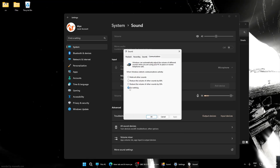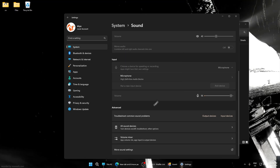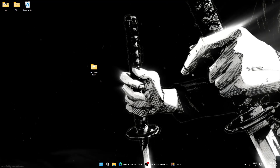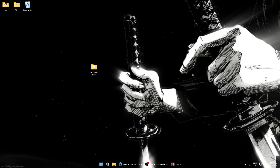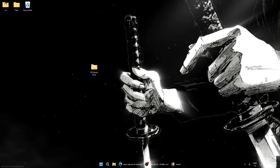Go to Communications and click 'Do Nothing,' then click Apply and OK. Now let's look at the best performance boost for your computer to also get the lowest input delay and best latency possible.